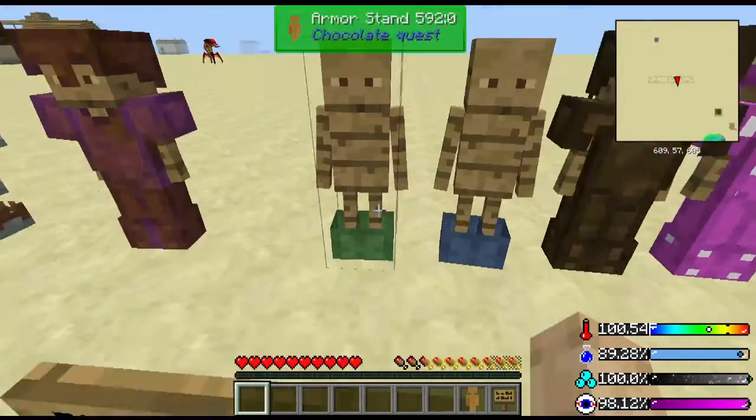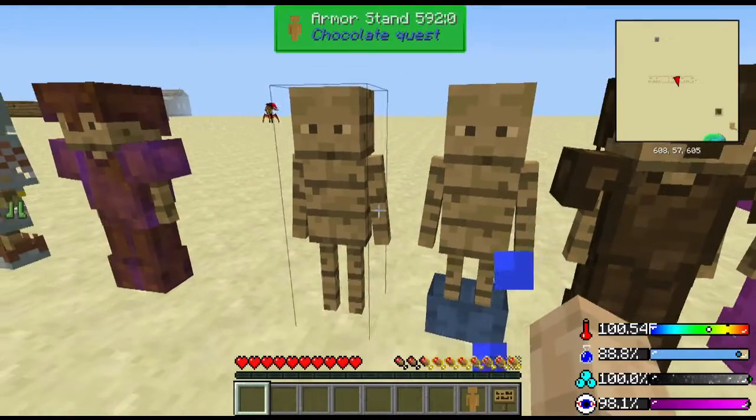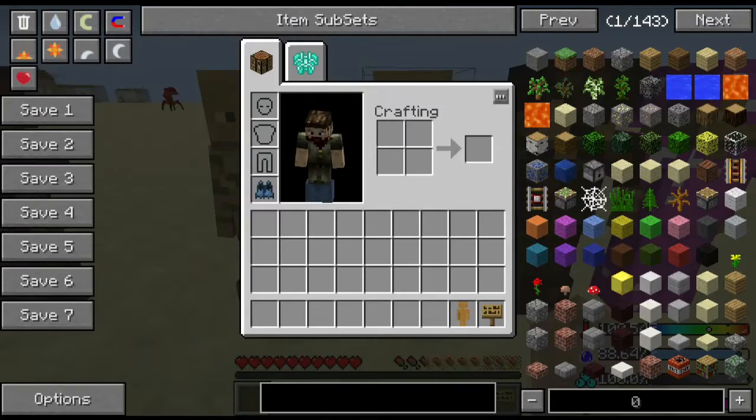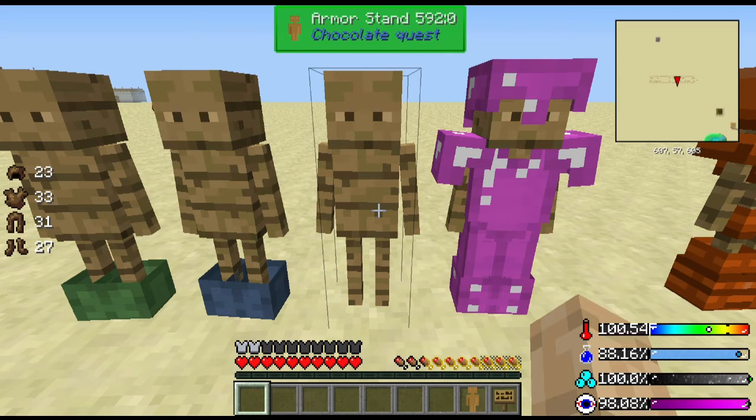You got your Biomes o' Plenty armors. You got the wade boots, which help you walk in water, and the flippers which let you swim faster. You got your mud armor — just basic, quick, easy to make armor if you spawn near a swamp or something.